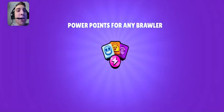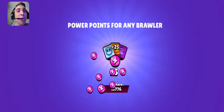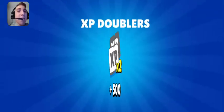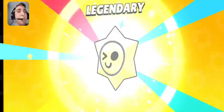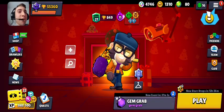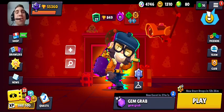Let's start with the rare: 25 power points. Epic — and for that, we're going to have 500 power points. Legendary! Okay, it's only 1,000 coins, but still a Legendary Stardrop.